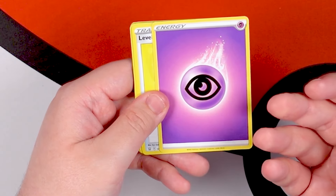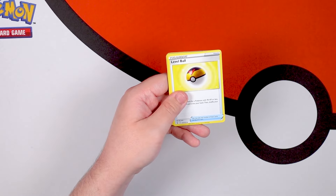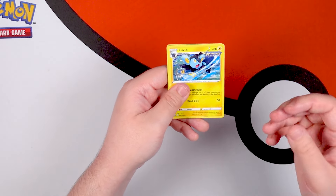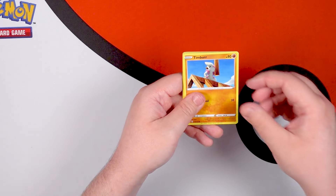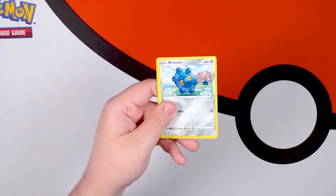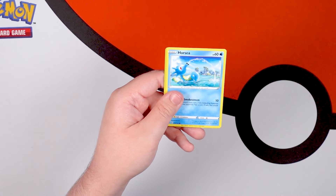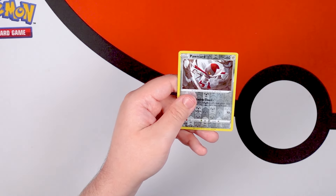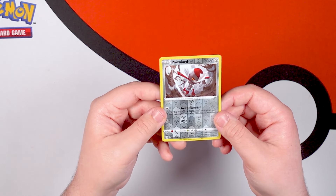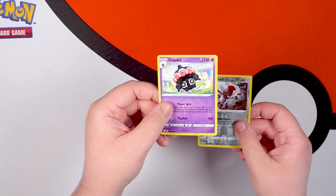Psychic Energy, Level Ball, Single Strike Energy, Luxio — we're getting the whole family here. Timburr, Bellsprout — that's so good. It's been a minute since I've seen these Battle Styles cards. Bronzor, Murkrow, Horsea again, Pawniard. The Foafy Channel: come for the Pokemon cards, stay for the inability to speak properly. And Claydol again.